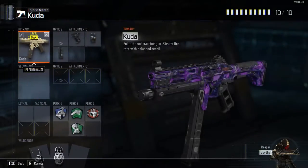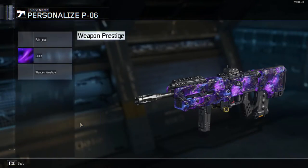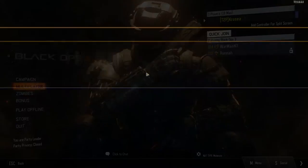To demonstrate this — look, I put dark matter on here. I'll do this whole class too. I'll put my dark matter on my PO-06, the clan tag, and the camo. See, it's all there.